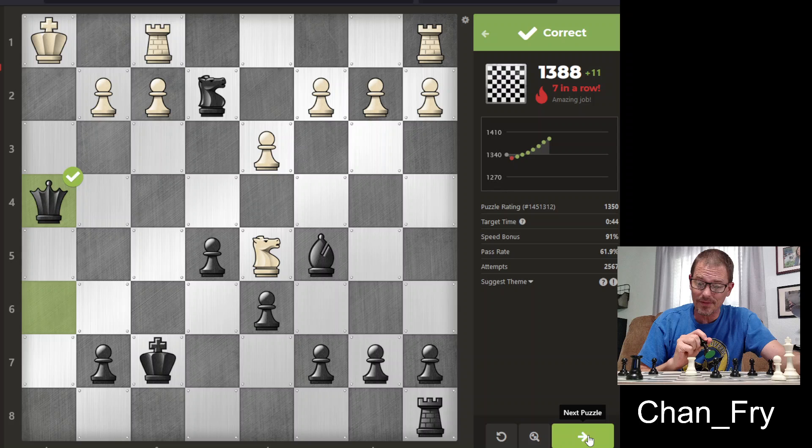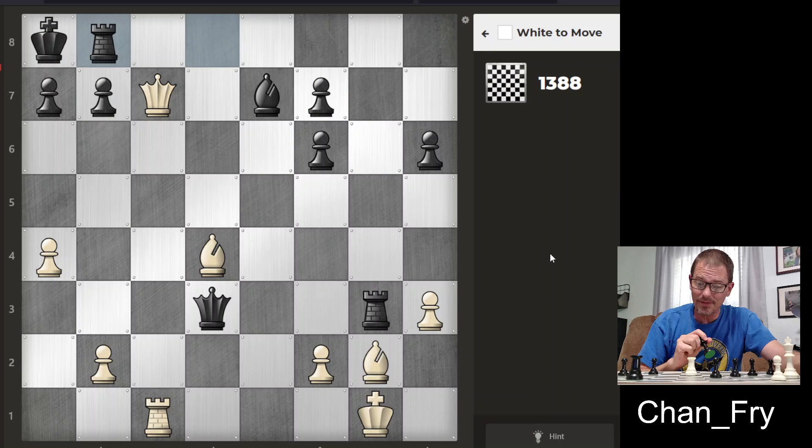Six and a half minutes. I'm getting close to 1,400 — do you think we can do 1,400 before this video ends? Bringing my queen back would threaten checkmate, but if I did that they could just move this pawn where it would be protected by the queen and their pawn, and then my move would have been pointless. So I don't think that's it. I do notice that this bishop has been left unguarded.